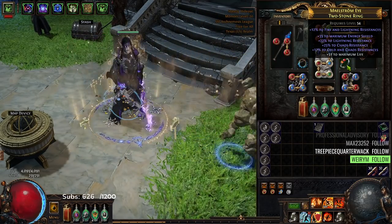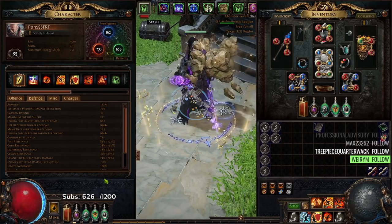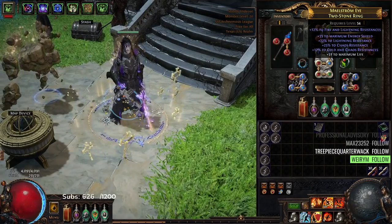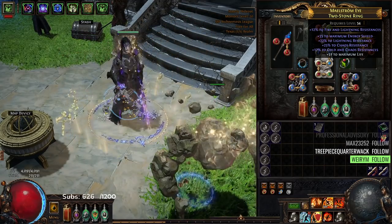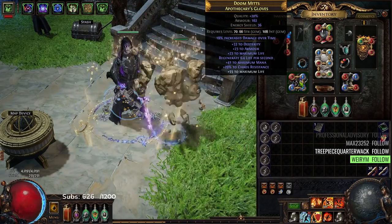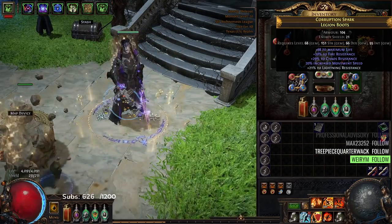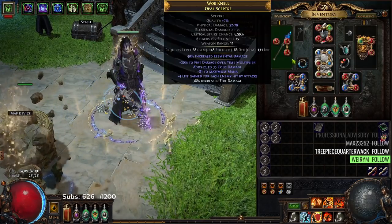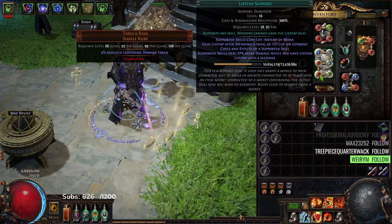We got a Pyre Ring through the campaign, and also this two-stone ring which we unveiled — so we are actually chaos-capped already with an amethyst flask, which is something I'm not used to seeing. That's part of why I really enjoy Betrayal — Betrayal has crazy good crafts. Moving forward, I've got Pathfinder gloves over here with decent life and some dex, belt needs some work, and mob boots.